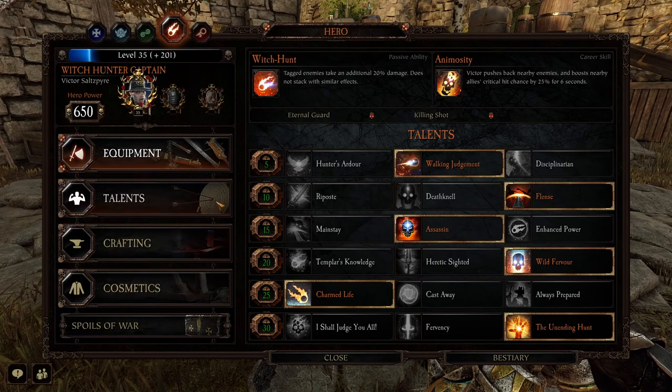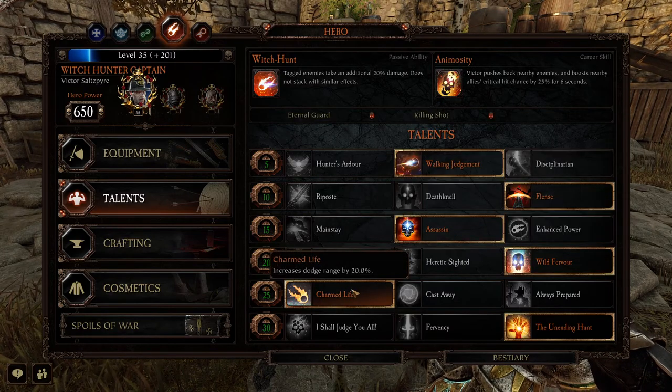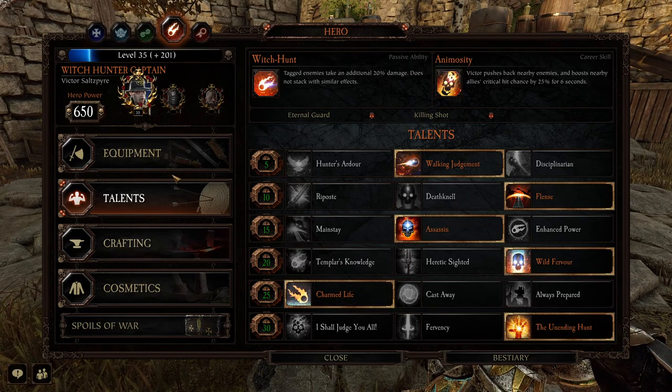So one more look at the talents: Walking Judgment, Flens, Assassin, Wild Fervor, Charmed Life for the Dodge Range — really needed for this build — and Unending Hunt.